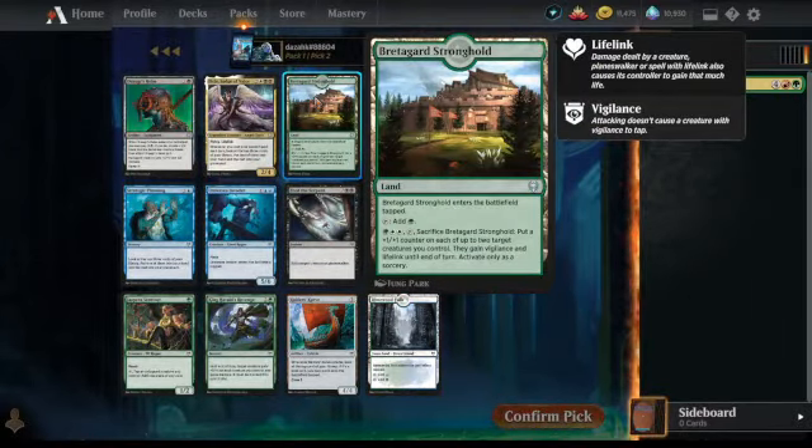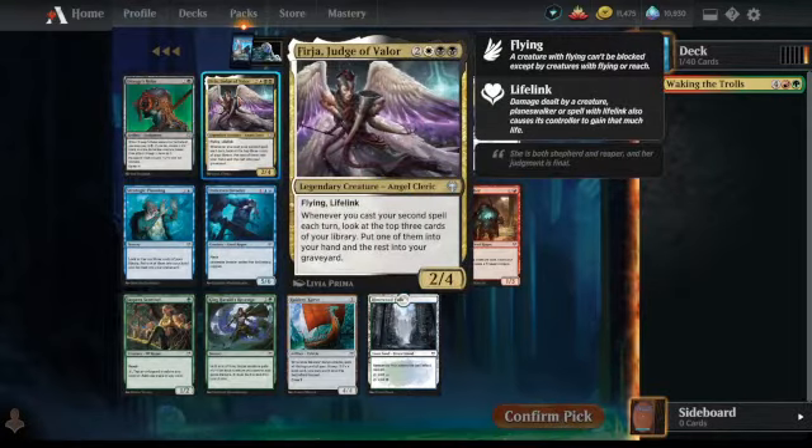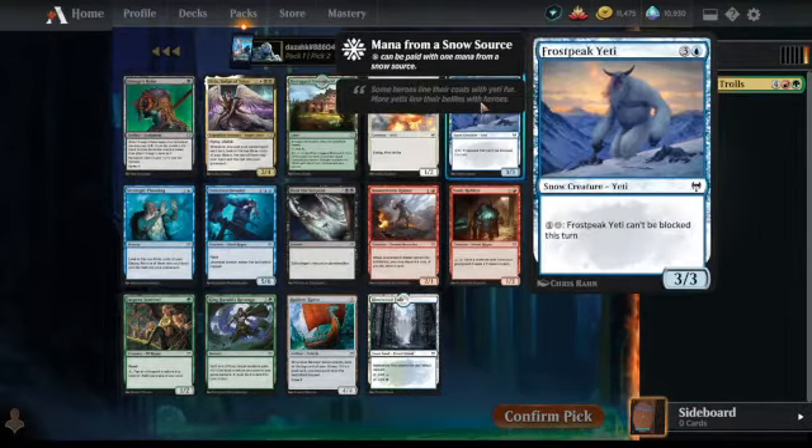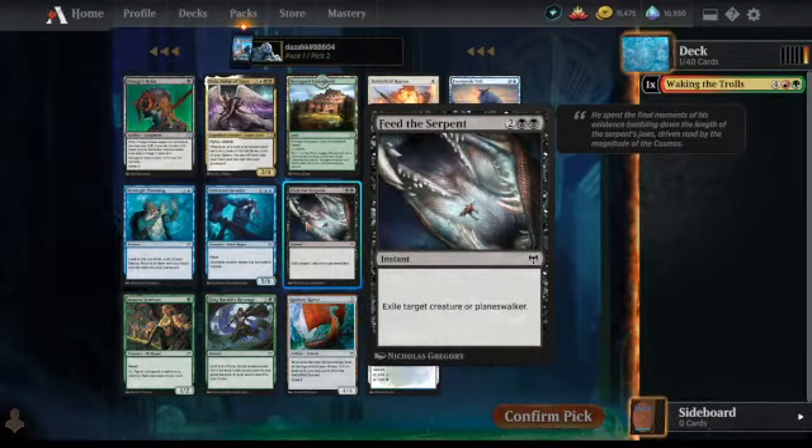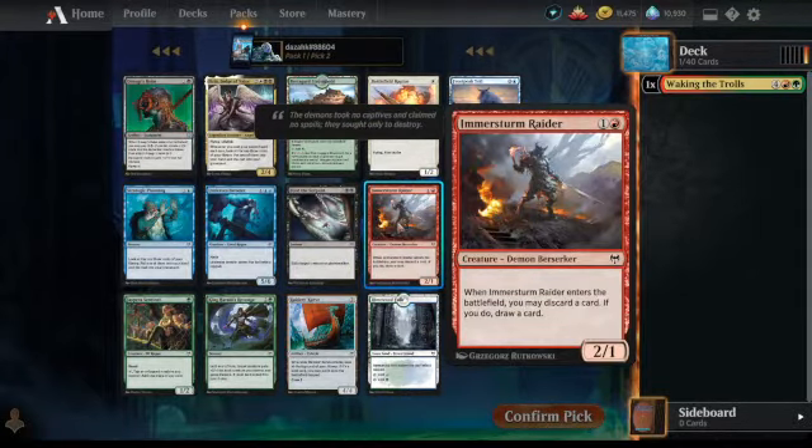We've got a green land with a green and white ability — sacrifice it, put a +1/+1 counter on each of up to 2 target creatures you control, they gain vigilance and lifelink till end of turn. That seems just okay for sacrificing a land and paying 4 mana. In the uncommons, Fergir seems fantastic. Battlefield Raptor is alright, and Feed the Serpent is fantastic — that's the best black common in the set. It's just a really good removal card.